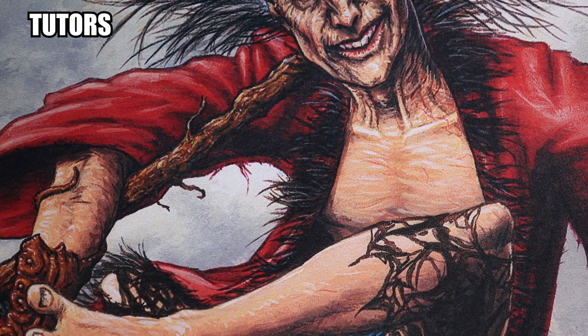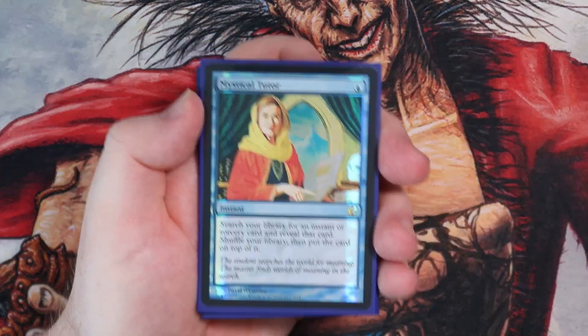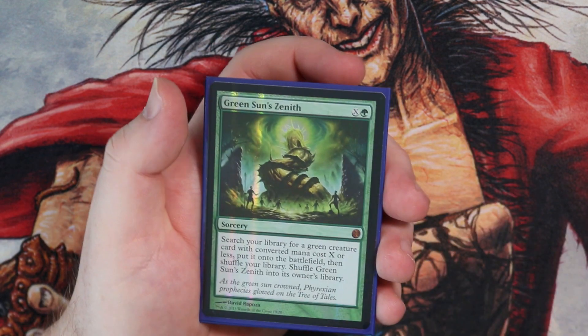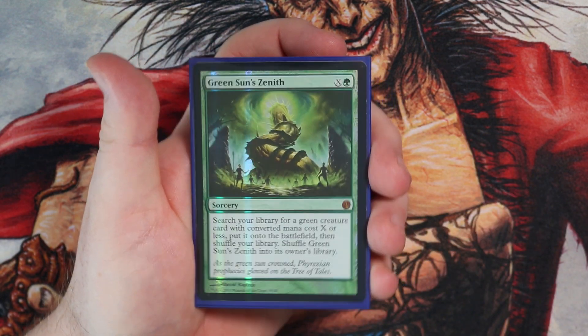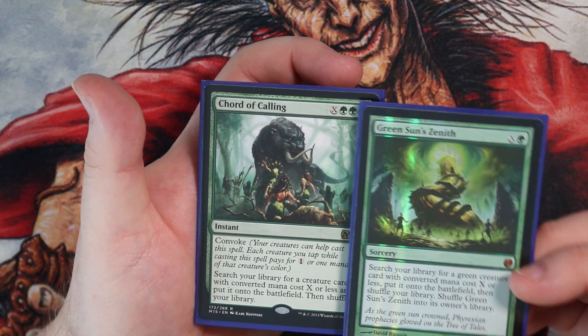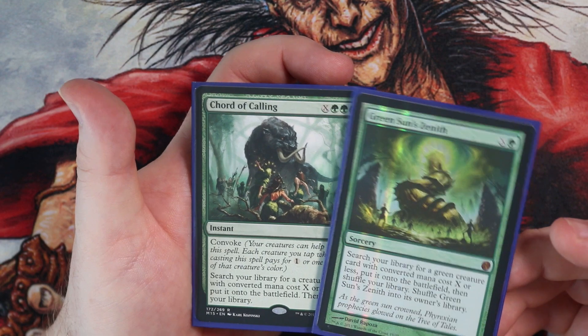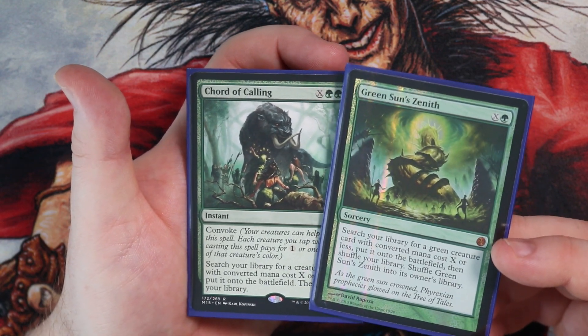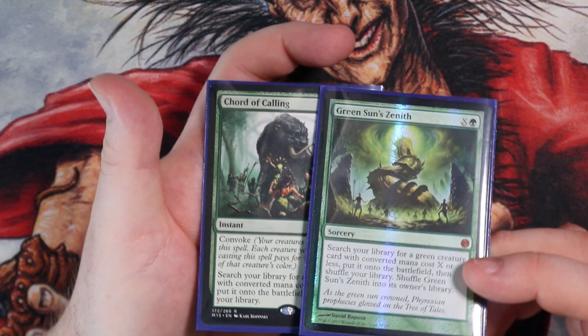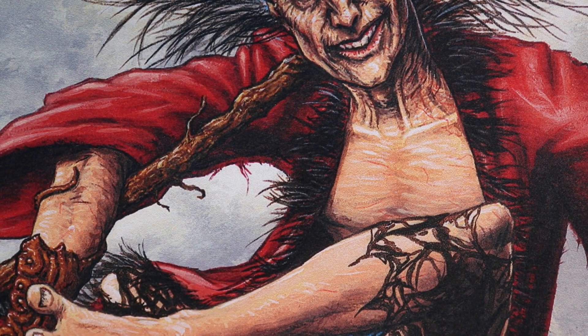Now we're going to go for a bit of tutoring. I don't have many tutoring cards in here, but I do have Mystical Tutor — that's a From the Vault foil. And then I've got Green Sun's Zenith, another vault foil with lovely gorgeous art. And Chord of Calling. We can go and search for maybe one of our combo pieces, or maybe we need something big like a Baloths or another decent green creature — get it into play and get some value, build up some blockers.